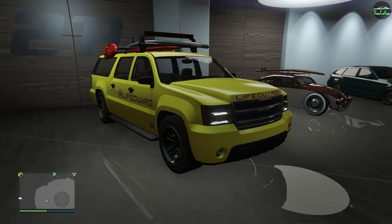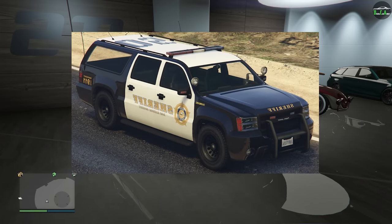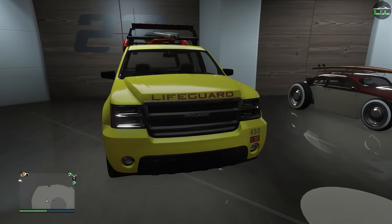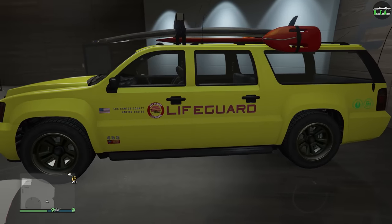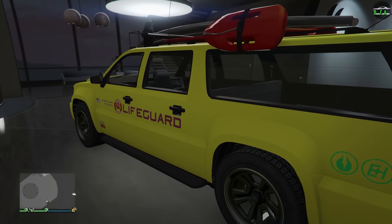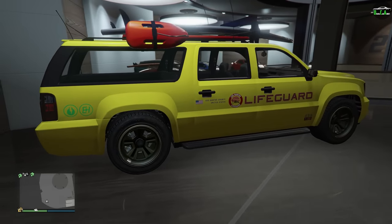In terms of the other emergency Granger variants, we also have the Park Ranger, the FIB, and the Sheriff. But these are not normally storable or customizable — the only one that currently is is the Lifeguard. In terms of performance, the Lifeguard is in the emergency class and is not usable in races, but it's pretty much identical in performance to the normal Granger when fully upgraded, which performs like a traditional street SUV.